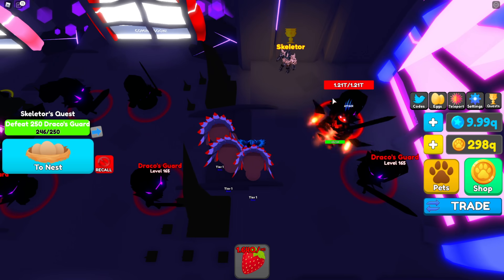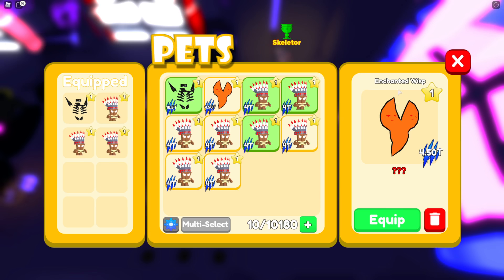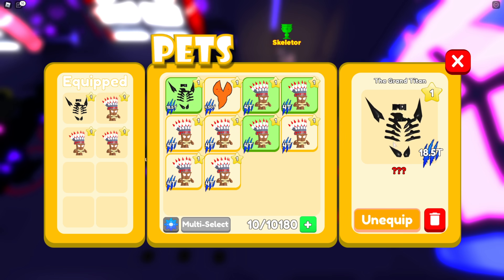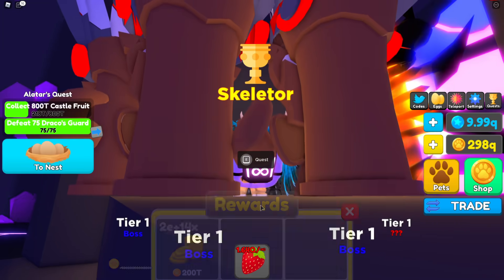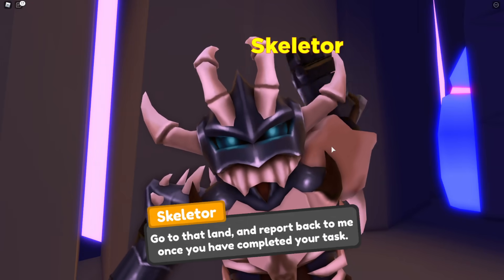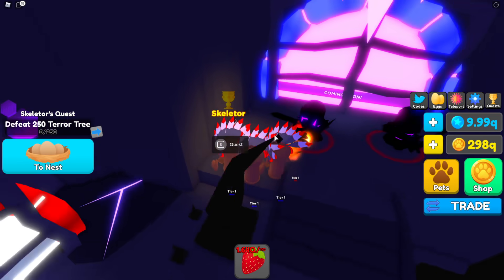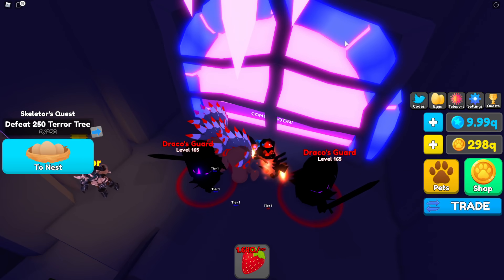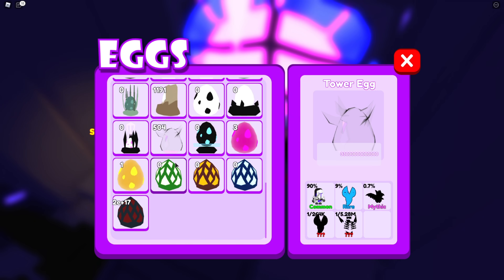Alright guys, we should be about done on this quest — we have to kill 4 more enemies and we should be good. We also got the other secret pet in our inventory: the Enchanted Wisp, which has 4.5 trillion stats. These are both of the new secret pets in the game and they're super cool — this one is actually better than the boss pet. We completed the Skeletor quest and got 200 trillion coins, which is pretty good. He has another quest to kill 250 Terror Trees. I think when you complete the quests you'll actually unlock the portal when it opens.